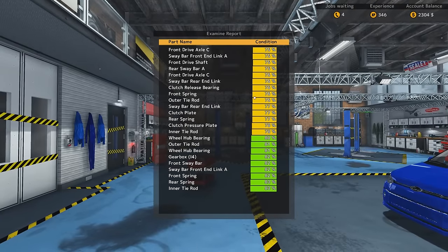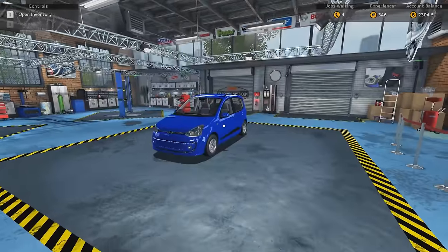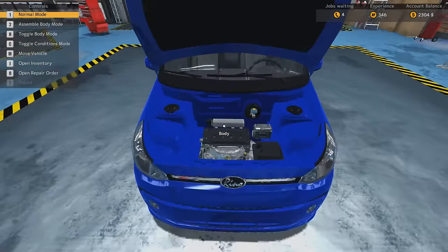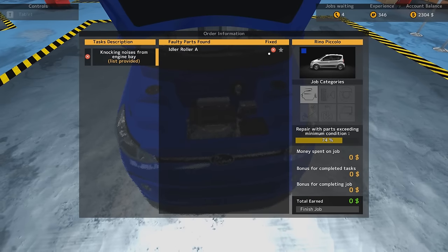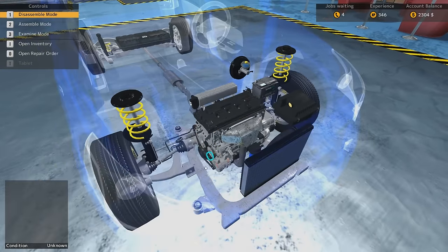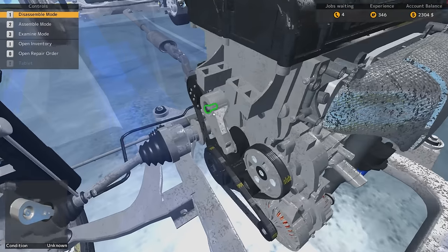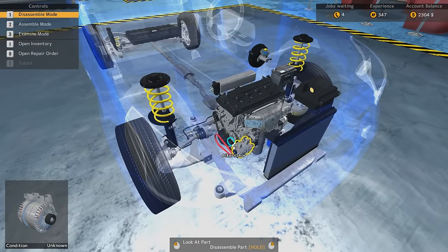Examine the engine report. Unfortunately it doesn't really say much about the engine — we would need the OBD instrument. But the parts list has been provided. I love the idler roller A. I think we'll need to take the engine apart for this one. We'll have to get rid of the serpentine belts and the belt tensioner. We wouldn't really have to take the whole engine apart, which is fortunate.